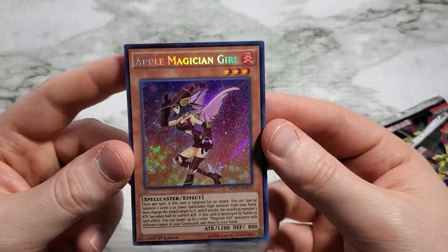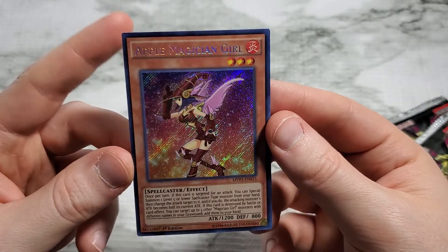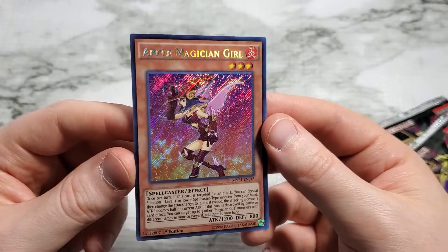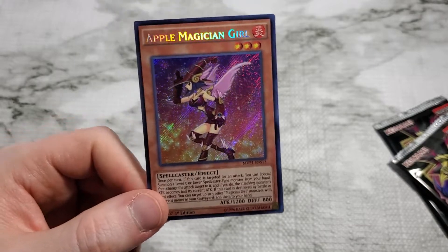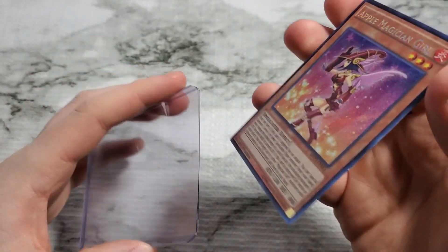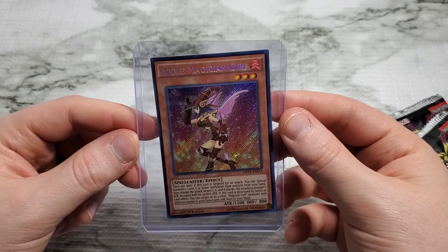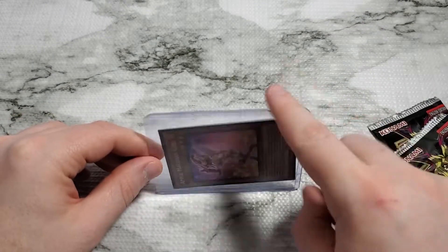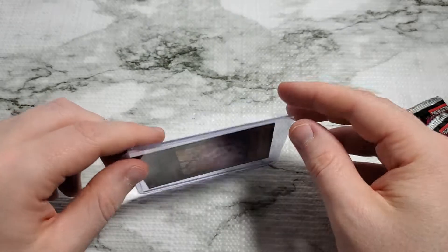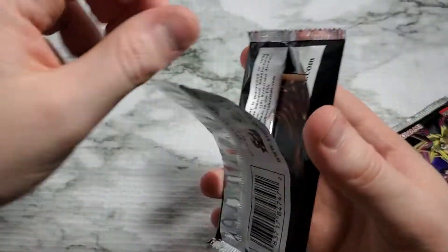Apple Magician Girl — it's the first monster card, so they're not all spell cards. That's a good pull. It's not a Dark Magician Girl, but no one's fanboying over Apple Magician Girl yet — we'll start the club right here. It allows you to target other Magician Girls, so we're going to get a couple sets here. It lets you add others to your hand, so you can probably get Dark Magician Girl, and Dark Magician Girl allows you to tag in to Dark Magician. A very good team building exercise here to get you to Dark Magician.